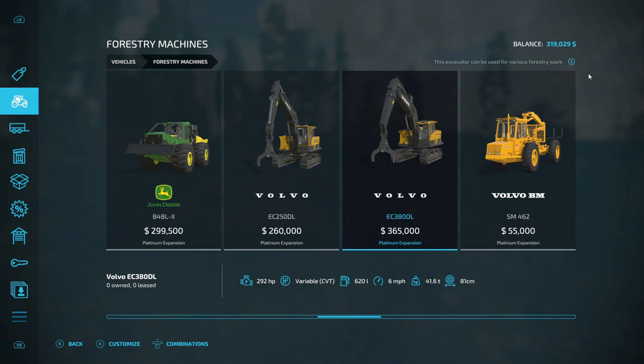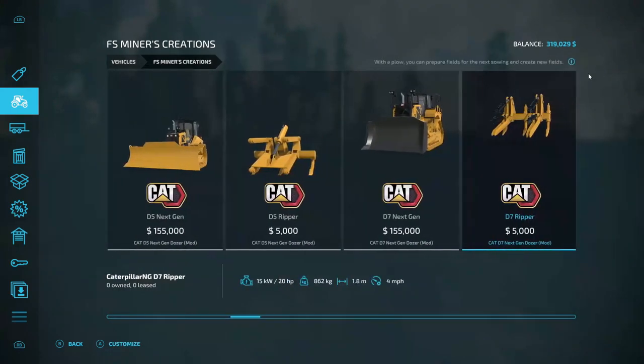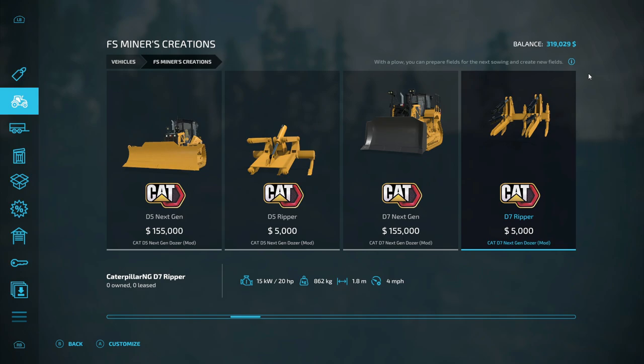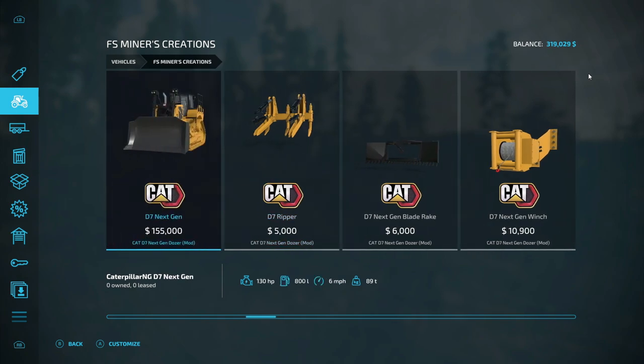So next episode, it's going to be between FS Miners' D7 and the Volvo. Maybe I can get both because this is a little bit cheaper — we're at 319, take out a loan, get both. Because I think we can do terraforming with this and level that top off and make a house spot up there. I think that would be pretty awesome.